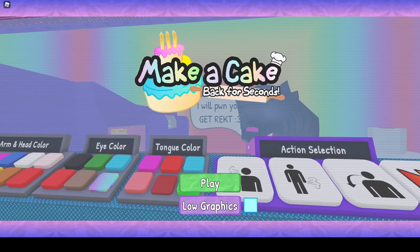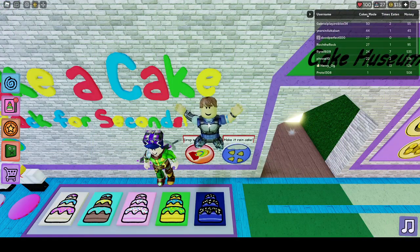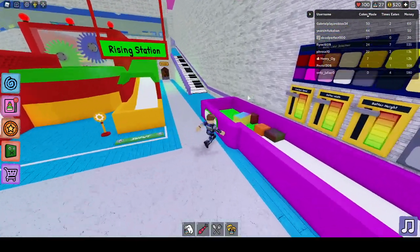Hey guys, welcome back. Today I'm playing Roblox Make a Cake Back for Seconds. Today I'm going to show you guys how to get AJ Stryker's Crate Drop Week 2 in this game.